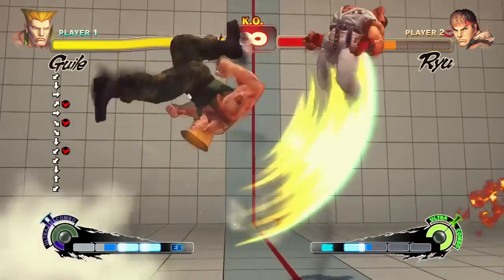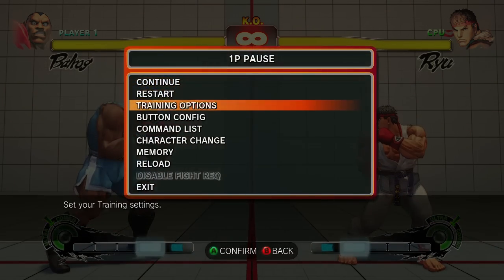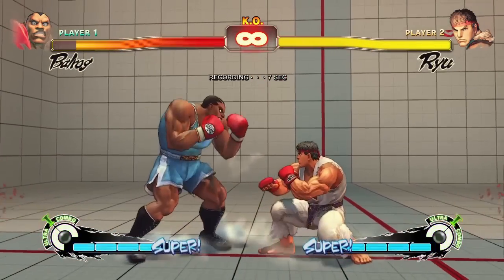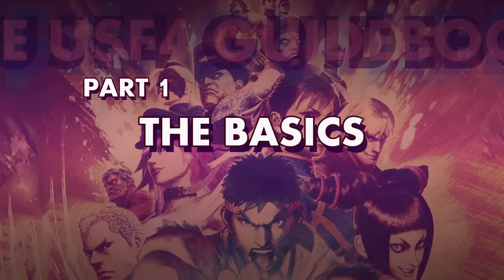We'll go over how to do some fancier combos in part two of this guide. Make sure to use the game's built-in training mode to practice on your own. Pick a character or characters and familiarize yourself with what each different attack button does. Practice doing some special moves, and use the record and playback feature to control the dummy computer and test out different scenarios. That's it for part one, the basics. Coming up in part two, we'll go over some of Street Fighter IV's intermediate aspects: combos, special canceling, EX moves, and more.